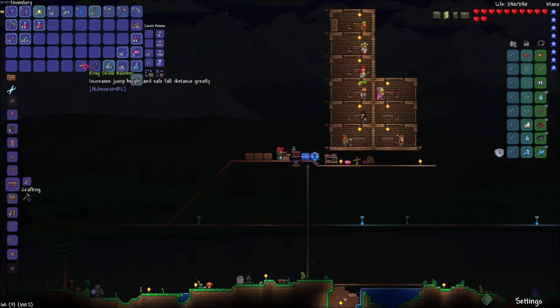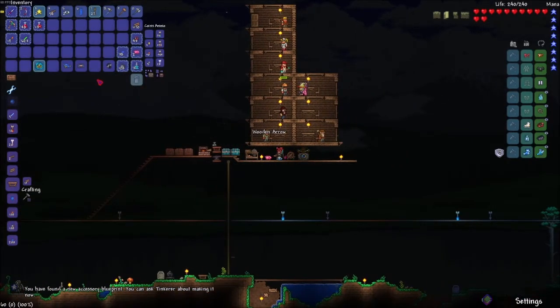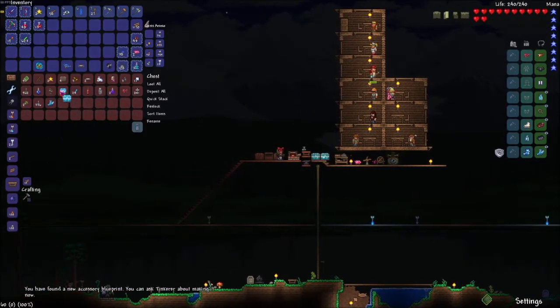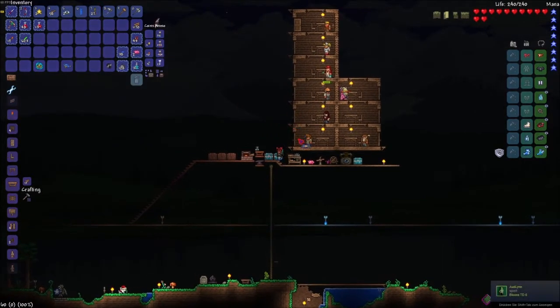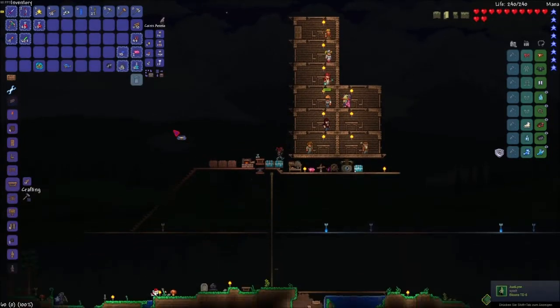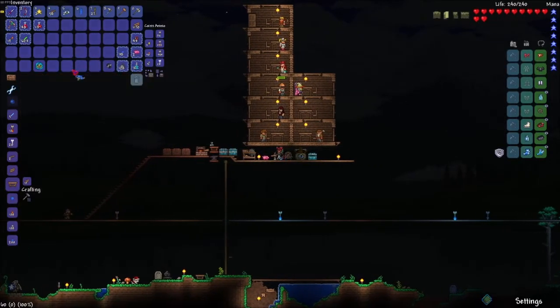Okay, and there we have it — that's the second thing we're going to play with. Those boosters — we're going to make a chest for them because they're now something special. That booster gives increased jump height and safe fall distance greatly. We're standing here, we can barely jump over the door, and when we use it — that's like double the jump height, and it shows up here. I'm not sure if we can only have one active at a time or more.